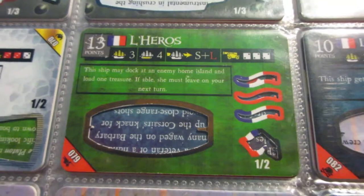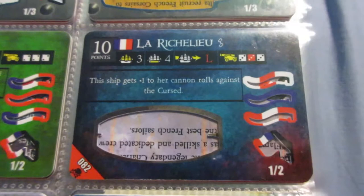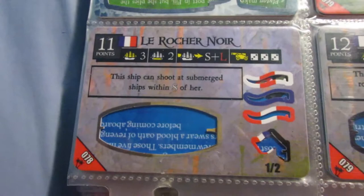This one is the opposite - just boring cannons and speed, not a very good ability, not worth using for the most part. This ship is pretty interesting - low cargo, but between the speed and the ability, she fits a niche role as a submarine hunter, which is useful if you're playing a lot of Mysterious Islands or if your opponent likes submarines a lot.